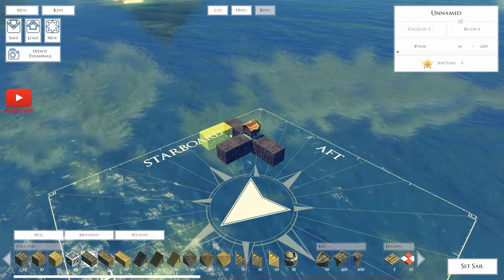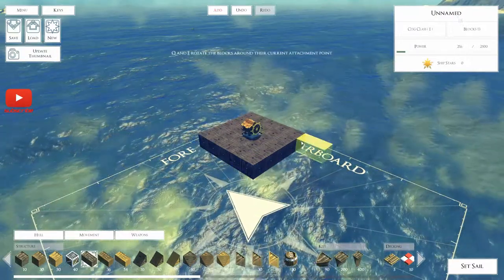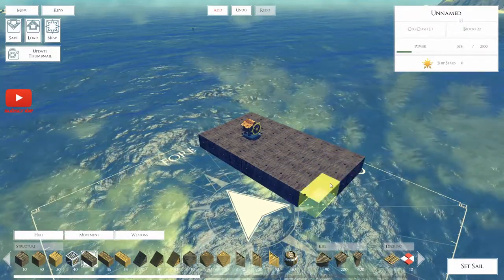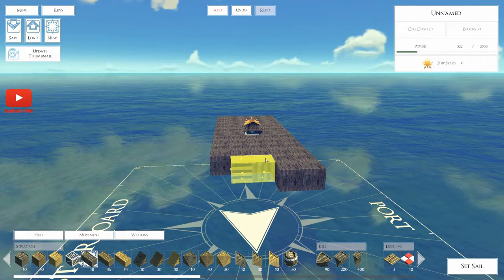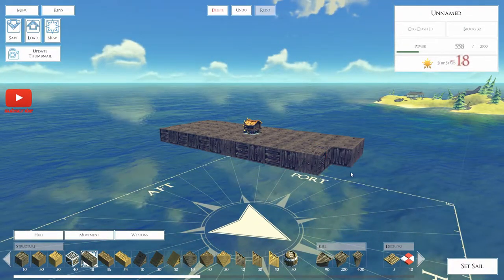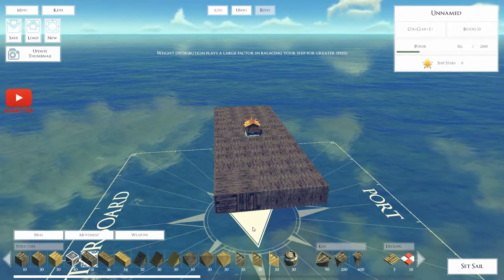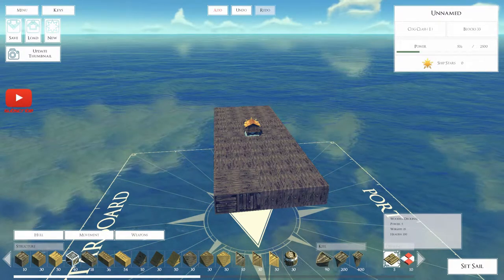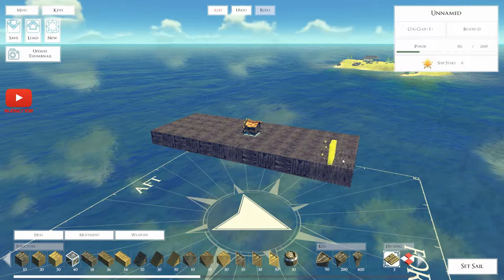See if we can build something semi-decent. The first thing we want to do really is build a deck, and that will allow us to sort of get the size of the boat sorted. There we go — it does like building it the wrong way. Shift — yeah, there we go. Okay, so that's a decent-sized vessel and allows me enough space to build the front end and stuff like that. It might even be a bit wide but we'll see — it's fine.